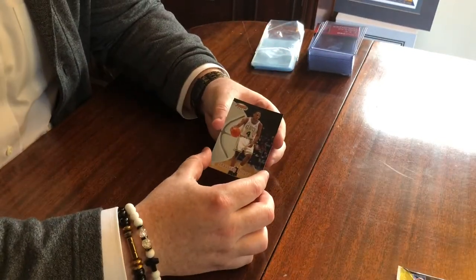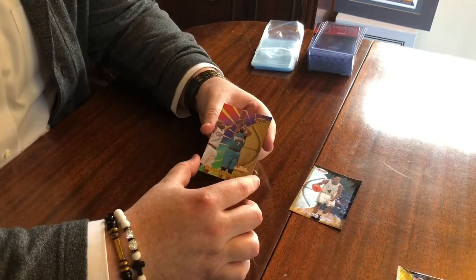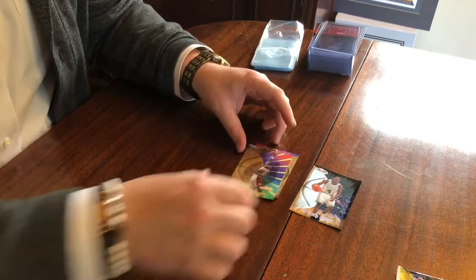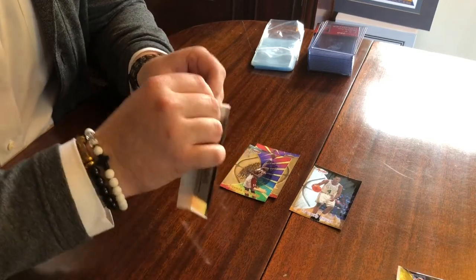Alright, not too bad with a rookie to start - Chauncey Billups. And that's just a subset, so Sharif Abdul Rahim, another of the subset - these are Best Performances. Dikembe Mutombo, it's pretty cool, All Stars. No inserts.